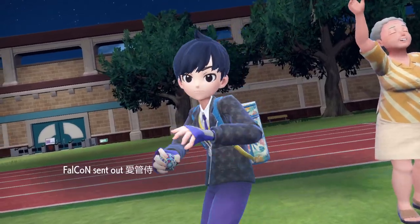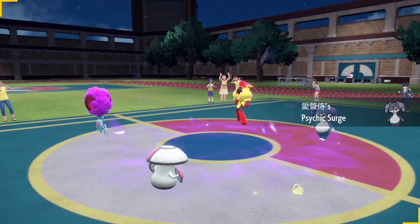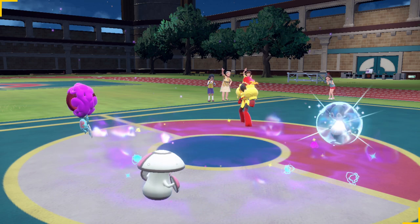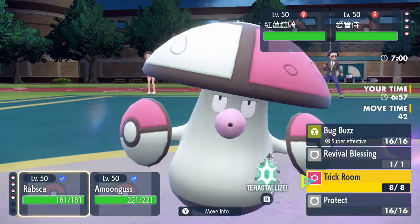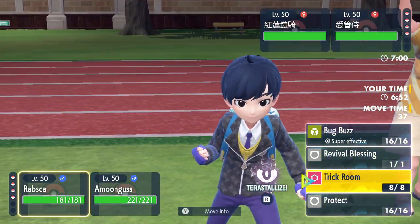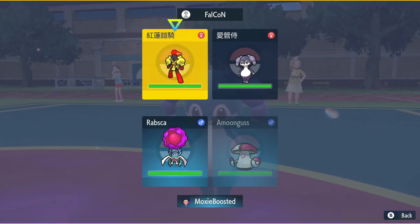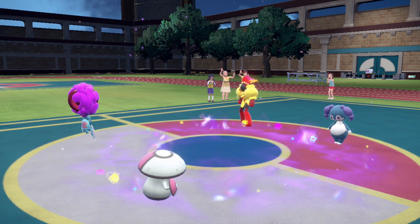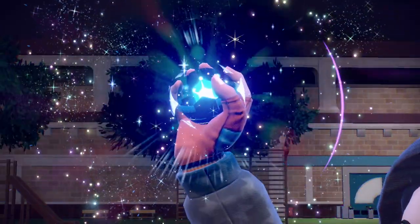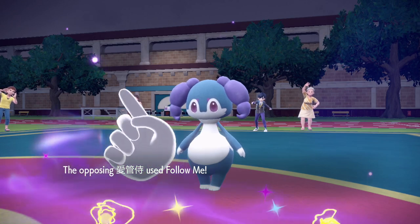We lead and get a Mouse Hold lead — not the end of the world since we can Tera Water. We want to Trick Room and Rage Powder but need to decide which Pokemon to Tera. We go Tera Dark on Rabsca since it's safer and more specially defensive. We go for Spore on Indeedee — it'll probably fail but it's better than not trying. Indeedee had a Psychic Seed which activated.